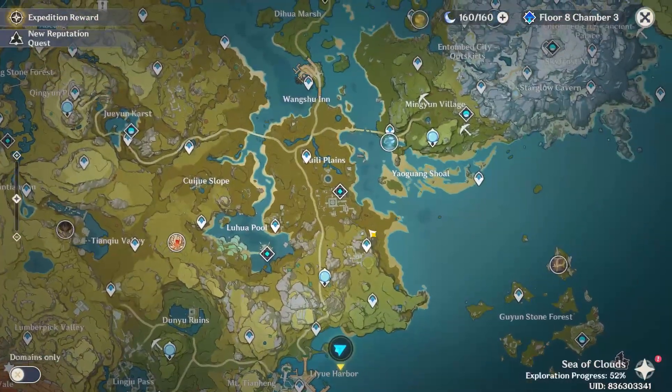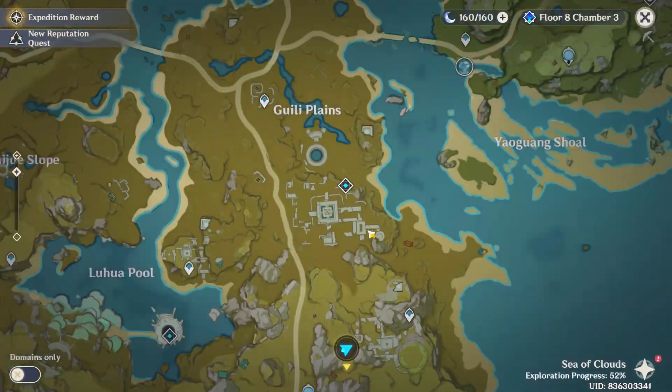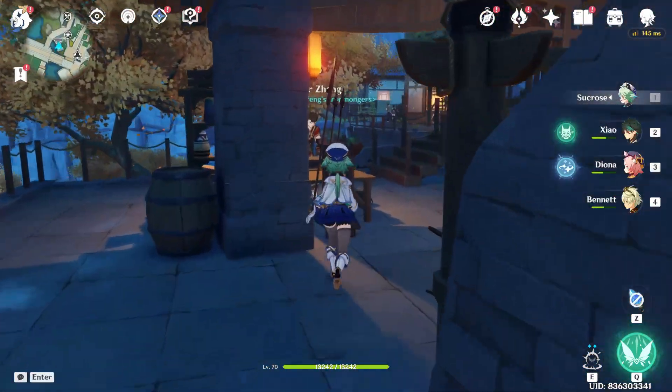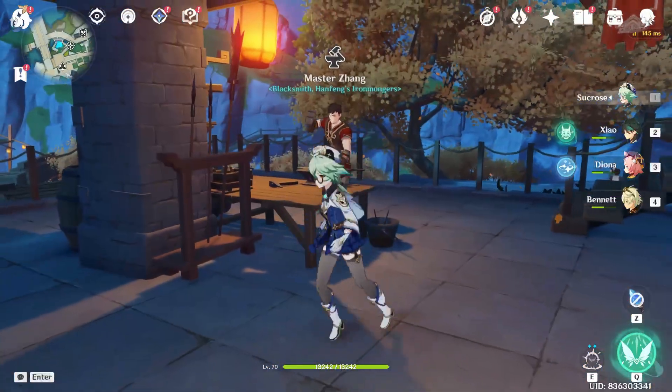As you open your map, just find any village you want to travel to. And as you find the village, all you have to do is look for the blacksmith, then go and approach it.